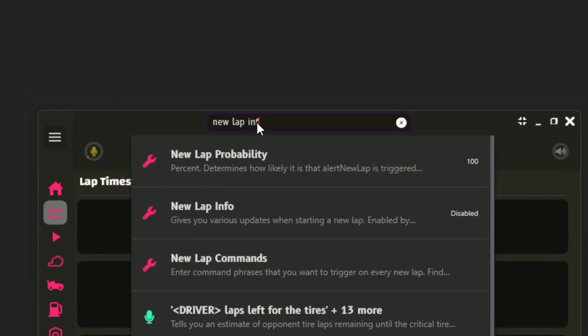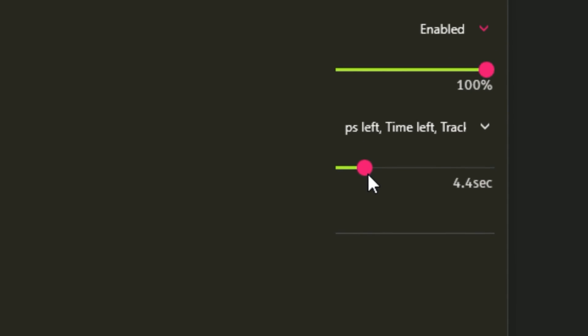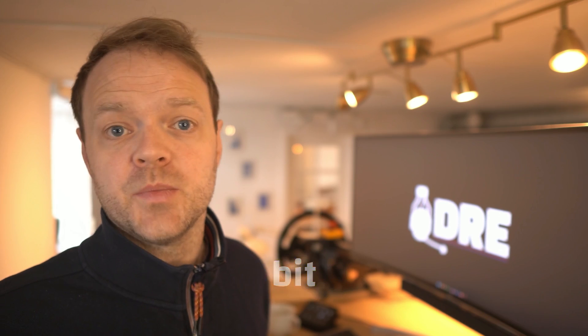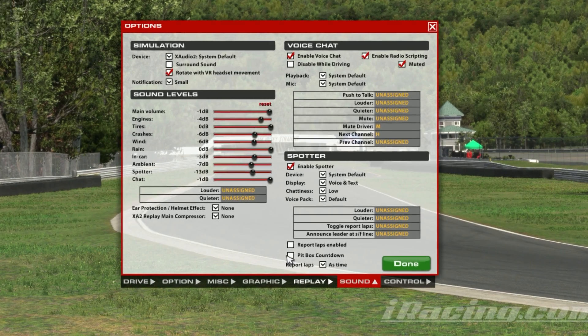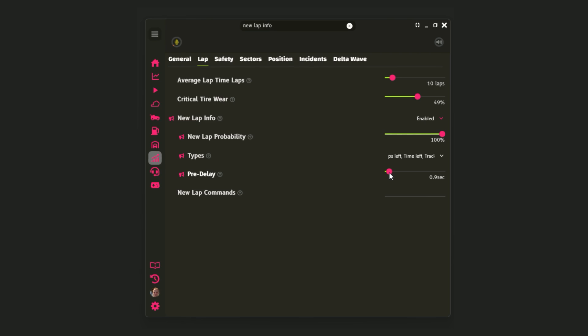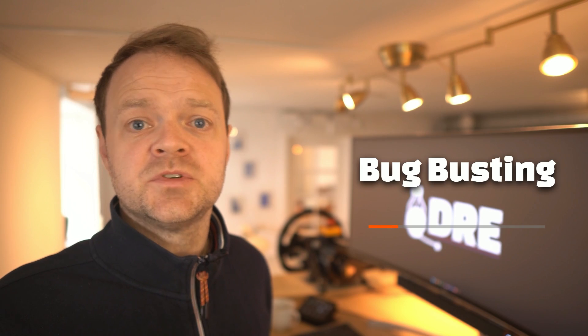The new lap info alert gives you tailored racing insight. A customizable pre-delay lets you choose when to receive these updates — get immediate alerts or delay them a bit to avoid distractions at critical moments. This is handy if you like getting the in-sim lap time reports, as you can now postpone Dray slightly to make space for this.